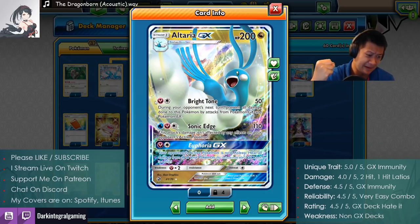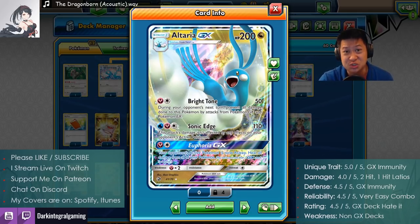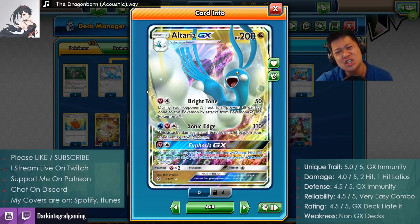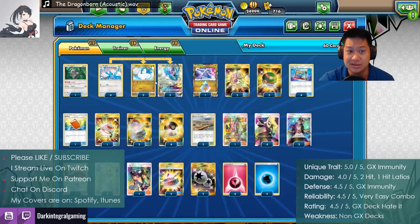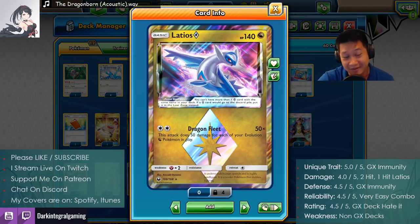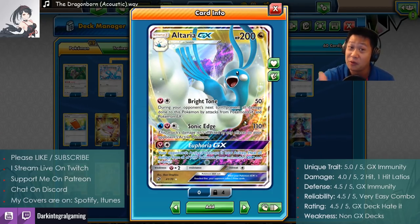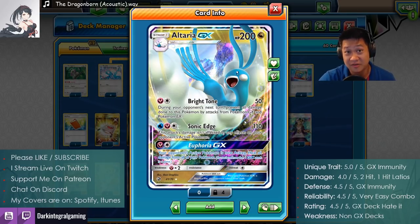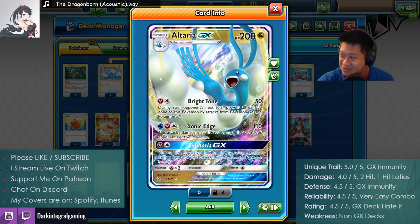It really forces your opponent's GXs to fight with their weaker non-GX Pokémon, which they're probably not set up to do. That is big — this is a 5 out of 5. Damage: 4 out of 5. Can you two-hit KO? Yes, with both attacks! Damage boosted up, you two-hit KO and your one-shot is right here. You can also one-shot with Altaria once you have your full setup up. So it could go to 4.5 or higher, but reliably it feels like a 4.